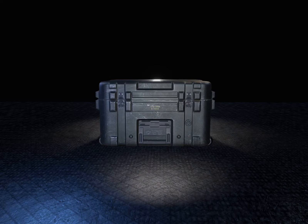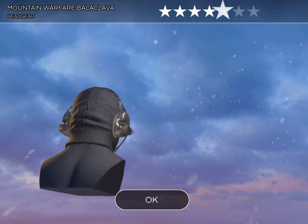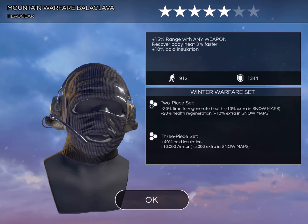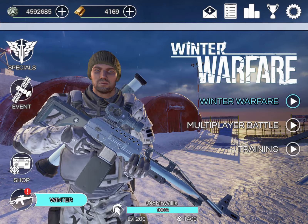Let's get some six star gear going - let's go! We got that Echo Winter vest, whatever it's called. See if we can get something along those lines - maybe another Mountain Warfare balaclava - and that is it unfortunately. Dang. But we did get some more gold, which is another reason I bought it.